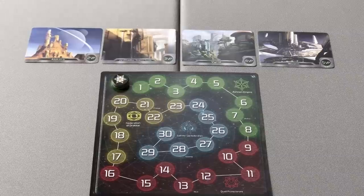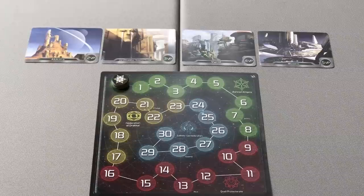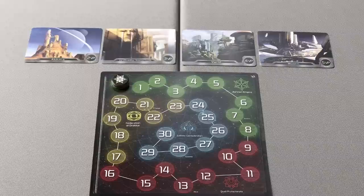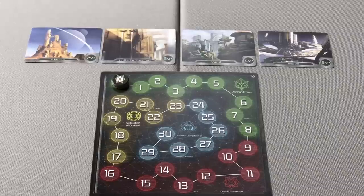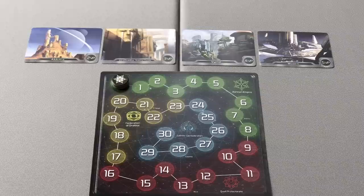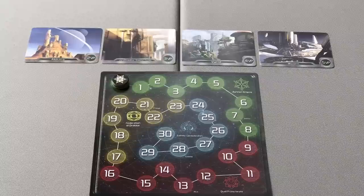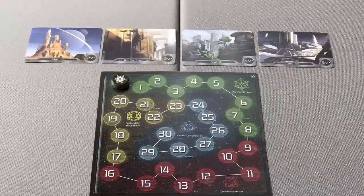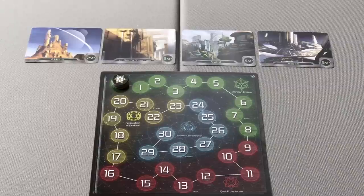Each round follows the same phases in a specified order. We start with a deal phase where players are dealt cards from the deck, followed by a drafting phase where players draft cards including their own faction cards, other factions' cards, and event cards. That is followed by a dispatch phase where cards are deployed to planets, a resolution phase where cards are revealed, reorganized in initiative order, and resolved one planet at a time, and then a reset phase where cards are discarded, the first player token is passed, and players check to see if the game ends.